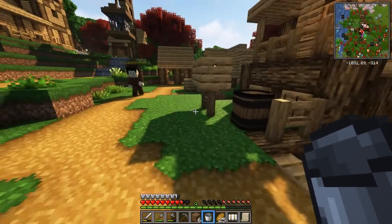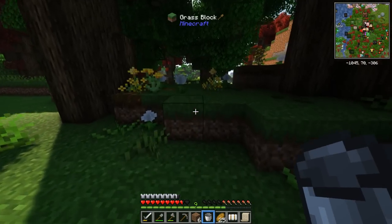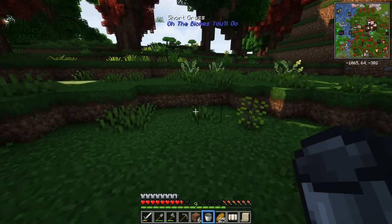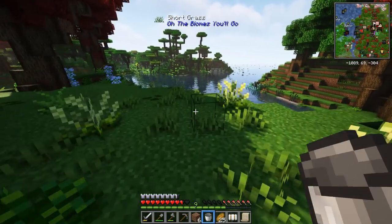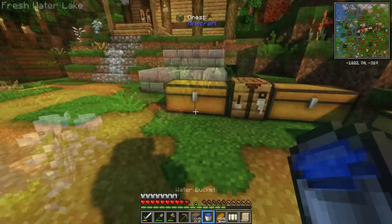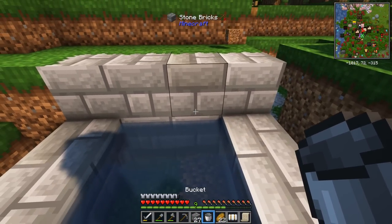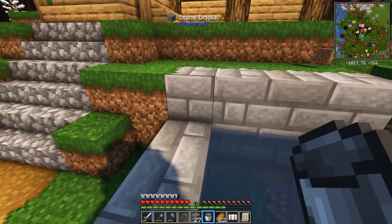Luckily enough we're right next to a big lake so getting water is not going to be an issue. However it's always good to have an infinite water source somewhere nearby, especially considering we have a farm to think about. So let's build a miniature well. And hey presto — bada bing bada boom kablammo, we have a cool looking well. I like that, I like how it's got a back as well.